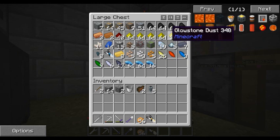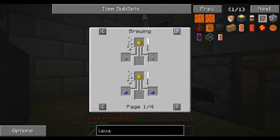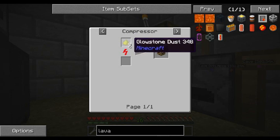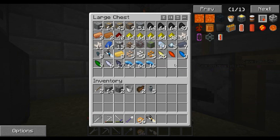Did you know that due to Greg Tech's evilness, instead of just taking 4 glowstone to make a glowstone block and a compressor, Greg Tech says: 'Oh, you have a compressor? You need 9 now.' Thank you, Greg. Thank you.